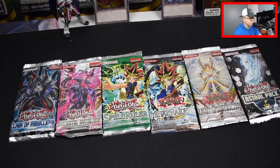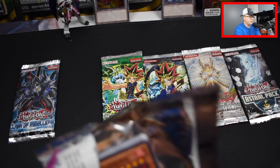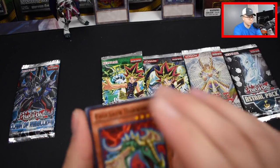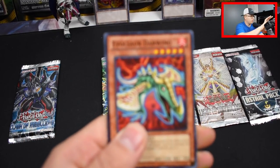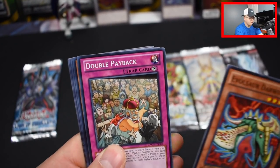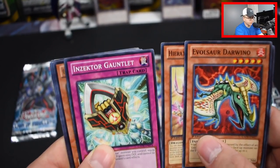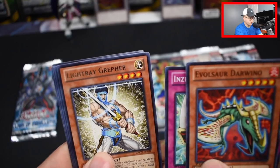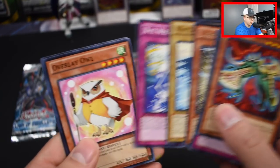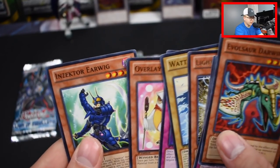Let's crack into it. We have Galactic Overlord — I believe there's a Galaxy-Eyes Photon Dragon in here, which is pretty cool. We got Evulsar Darwina, Double Payback, Heretic Dragon, Zector Gauntlet, Lightweight Greffer, Watt Tail Dragon, Xyz Wraith — excuse me, Wrath — Overly Owl, and Zector Earwig.